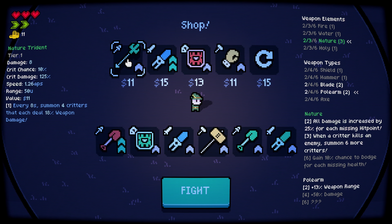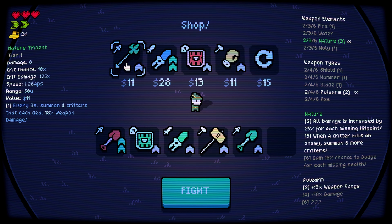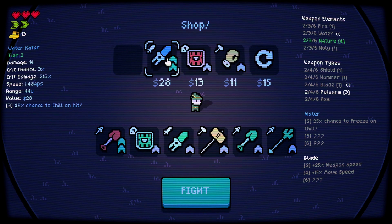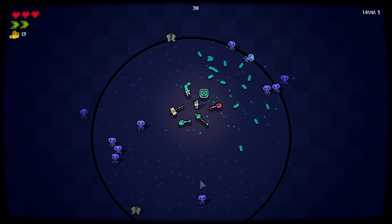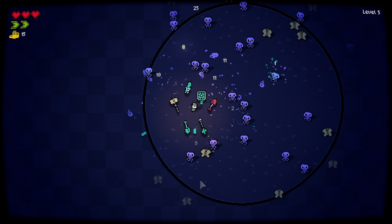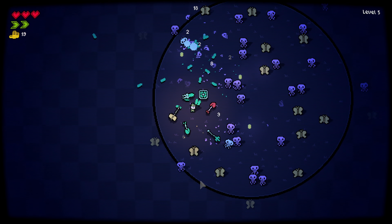I want the nature trident. Oh, I sold it by accident. There we go. I think I'm gonna go full nature build — I like the summons, I like the summon stuff. Unfortunately, I think the summons are not homing; I think they just move randomly.